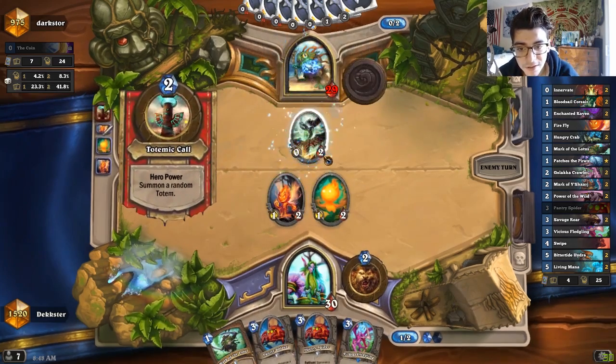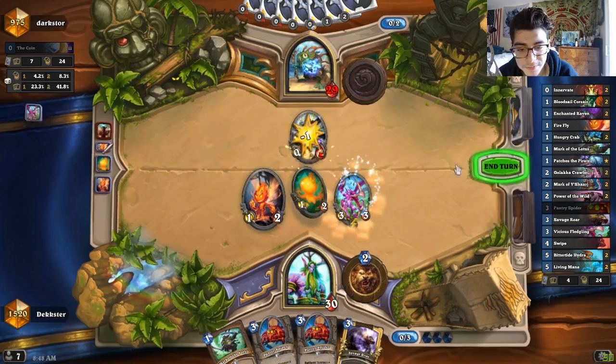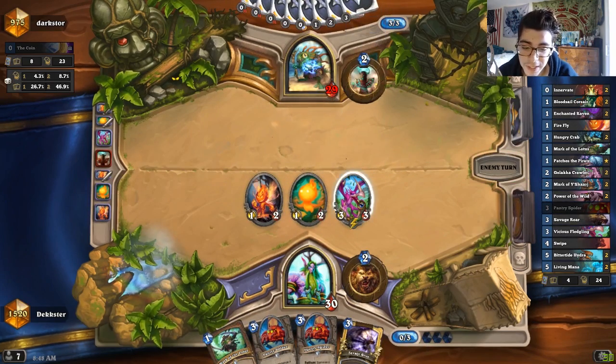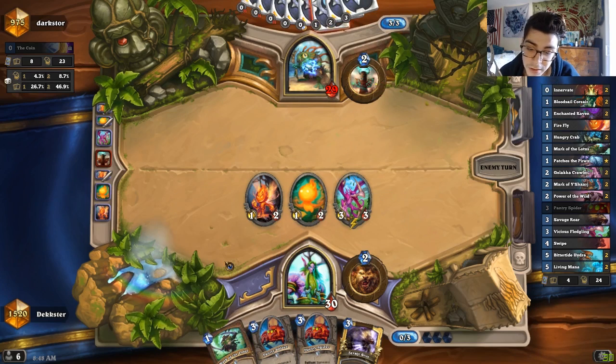We're gonna do Fledgling. He's probably gonna get some sort of removal, right? If he doesn't remove the Fledgling, it might be an early game, guys. Next is gonna be Pantry with Mark of the Lotus.